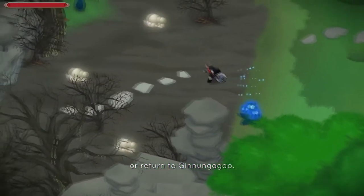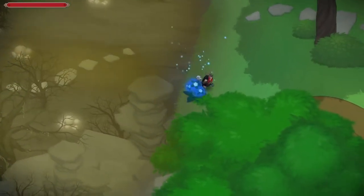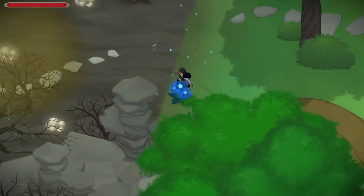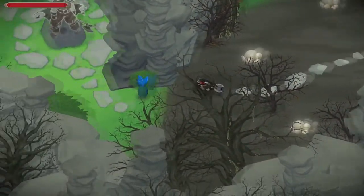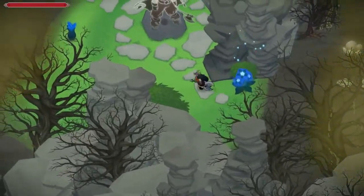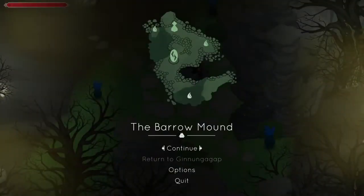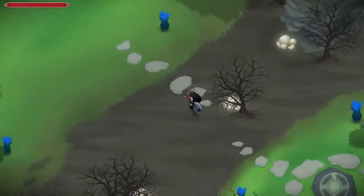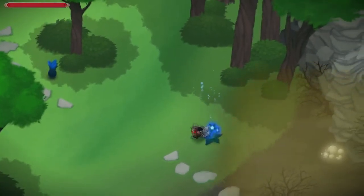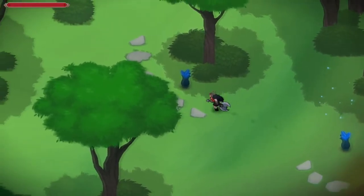The Burrow Mounds. Alright, so this is the Burrow Mound. We discover a rune, and then that enables us to fight the boss. And the little blue flowers protect us from the poison that's being given off.